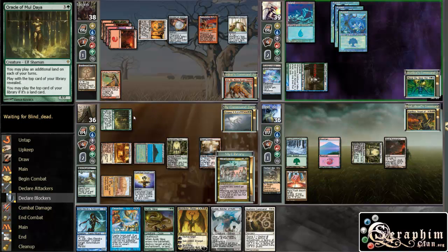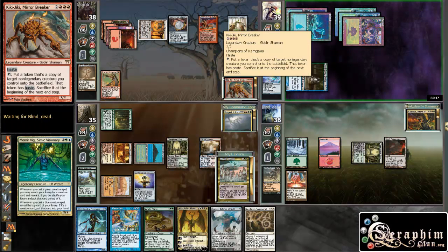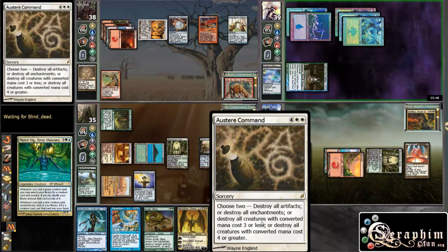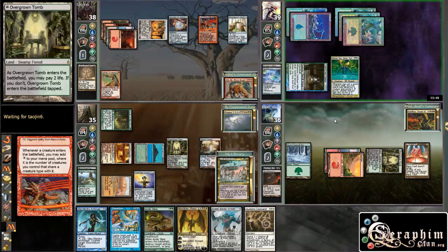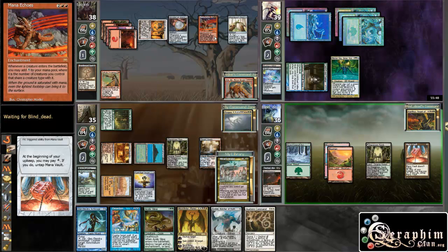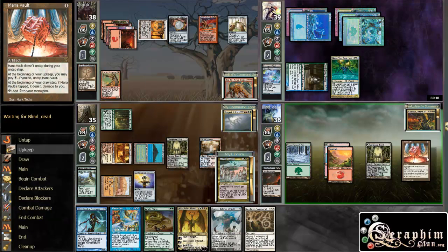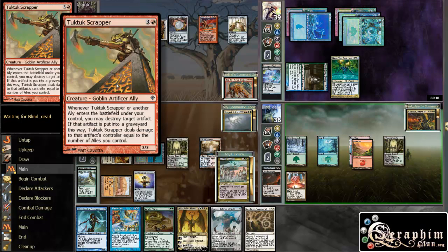I guess I'm getting pinged for one — yep. Go ahead and draw a card, my friend. There's Momir Vig. I could actually have Tier Command going for creatures and probably artifacts, which would get this and all the creatures, or creatures and enchantments, which would get that. I don't know what I'm more afraid of — this or that and that. I wish I knew what his combo was. I guess against artifacts, this guy has that anyway.